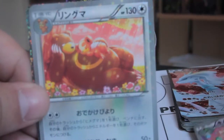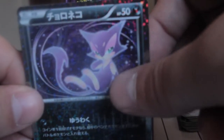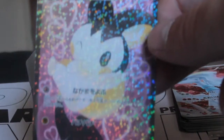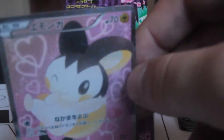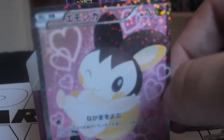We've got Curlia, Ursaring, Purloin — oh, and Emolga! This is the card that I wanted from the set so I'm happy now. This is such an awesome card. This is the card that I wanted from the set, so I'm not bothered with what I get now. That's so nice.